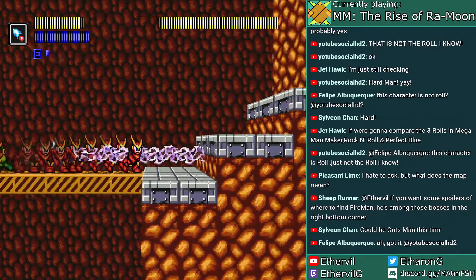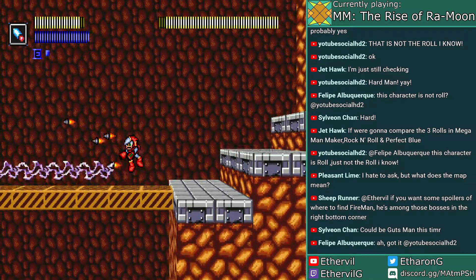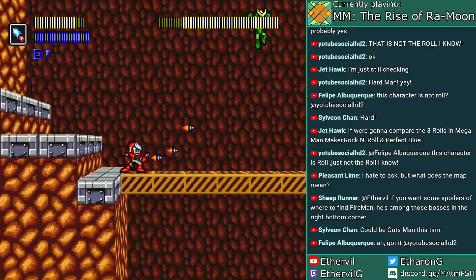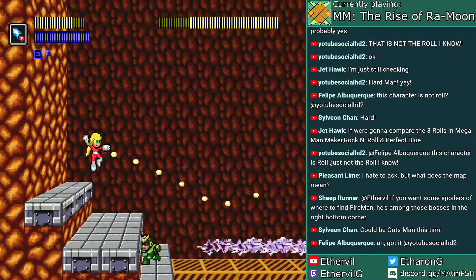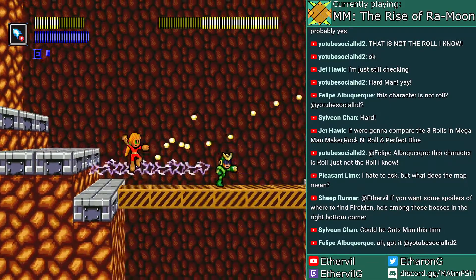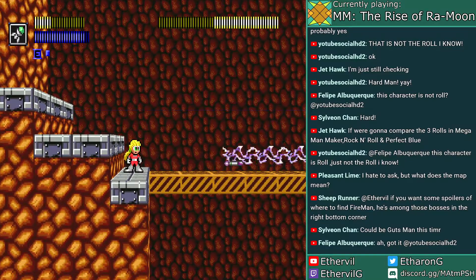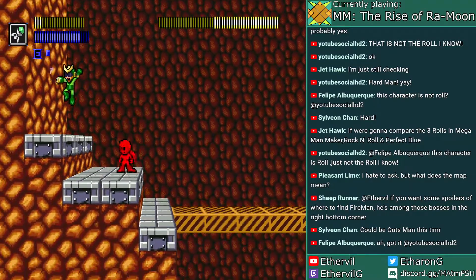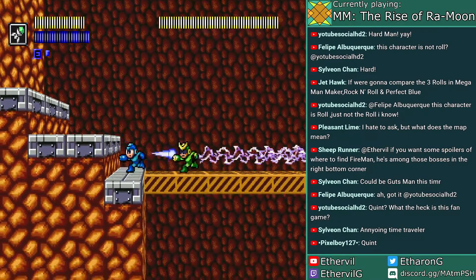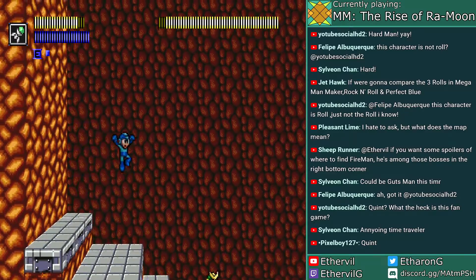Next boss is Quint with the thunder shock? Of all the characters to be here, I didn't expect you to show up. So the Mega Man killers are probably in too. Considering we have enemies from the future, Quint isn't really that out of place.